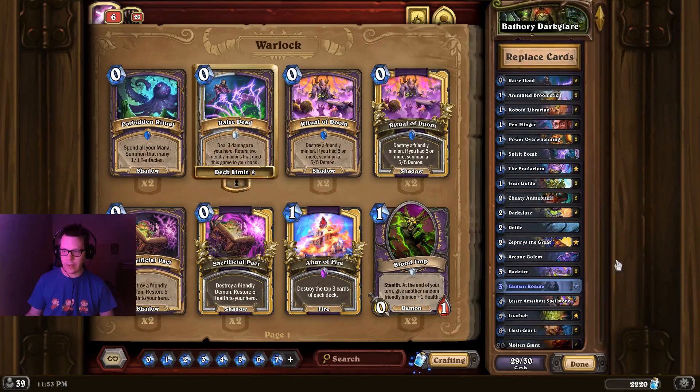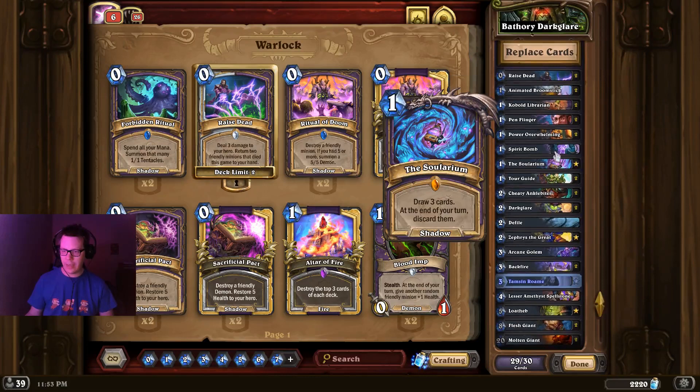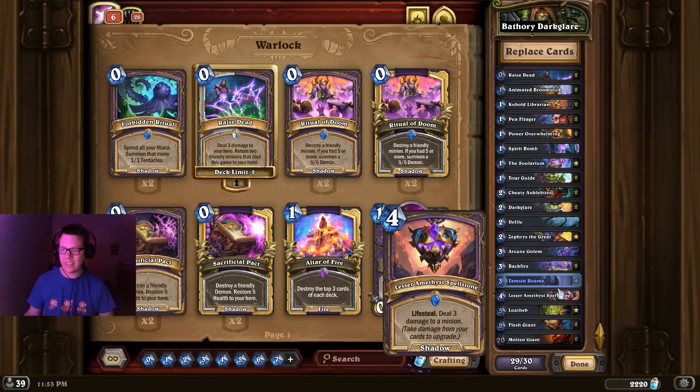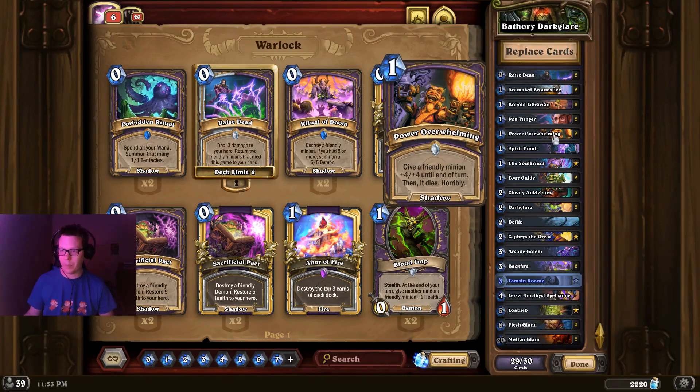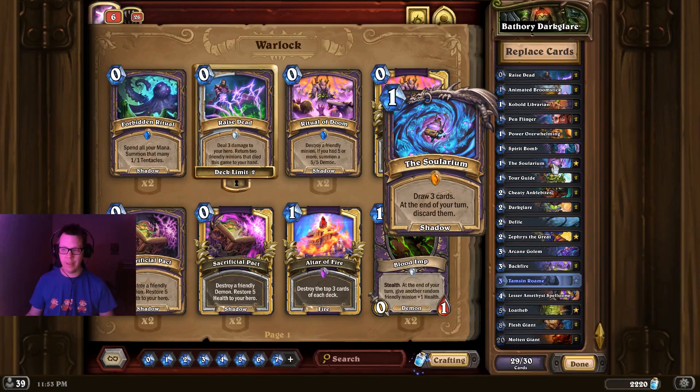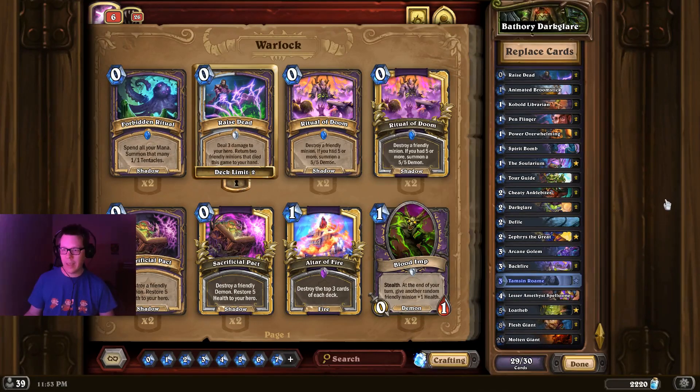Darkglare Warlock — as expected, this deck isn't going anywhere anytime soon. This specific list is running Tamsin Roam, a three-mana 1/3: whenever you cast a shadow spell that costs one or more, add a copy to your hand that costs zero. This deck has a ton of shadow spells — for example, Power Overwhelming, Spirit Bomb, and the Solarium, just to name a couple. But otherwise it's Darkglare Warlock with some extra tools to play with.